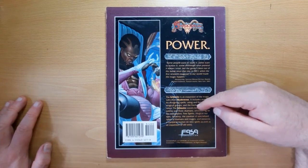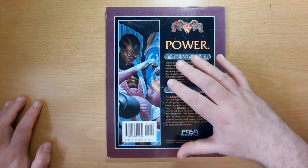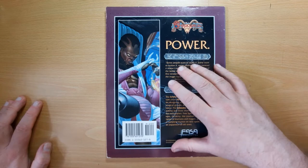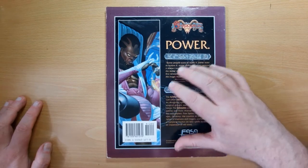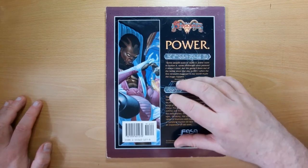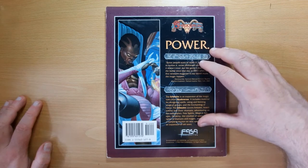We've got initiates there, which are now core to the rules, where as well as spending experience to learn new spells and increase your stats and gain power that way, you can actually initiate level and go up and increase your magic attribute, which before that had been set - or rather, it had been set but could go down as you got cyberware or took other types of damage which took your magic down.